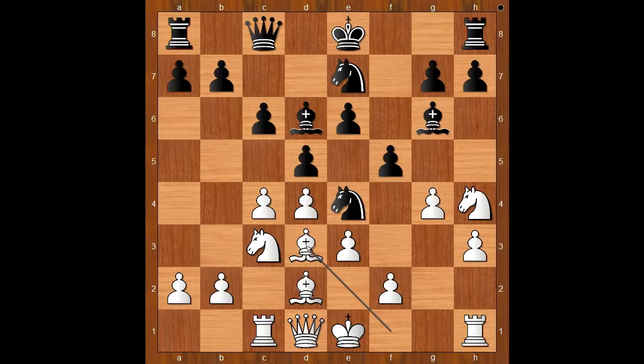Bishop to d3, f takes on g4. Castling perhaps should have been considered, but Chigorin had a different plan. He played f takes on g4, and this is the critical moment of the game. H takes on g4 was expected. What is the strongest move for white in this position? Steinitz played the best move: knight takes on g6.